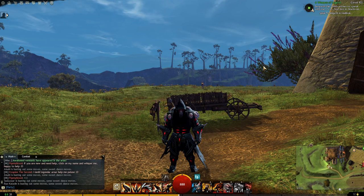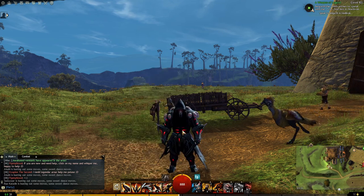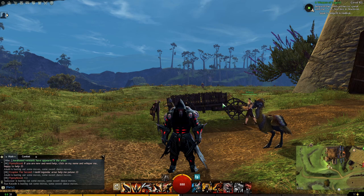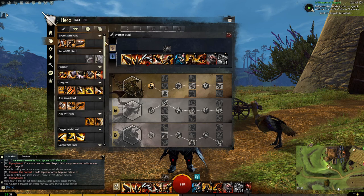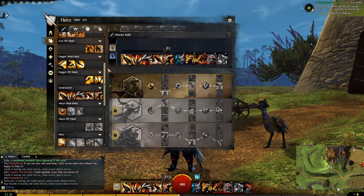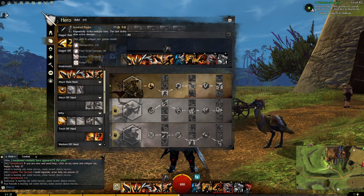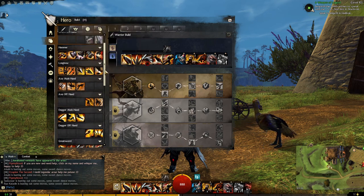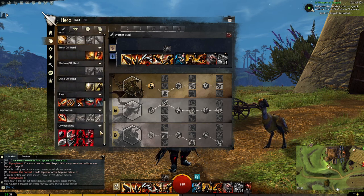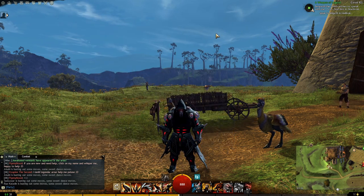Now we're going to talk about the combat — how it works and how you can do it efficiently. The first five spells you have in your action bar are your weapon spells. Depending on what weapon you have equipped, you will have different spells. For example, right now using a great sword gives me these five spells, but if I used a longbow I would get these five different spells. So depending on what weapon you are wearing, you will also have different spells — it's really unique to this game.